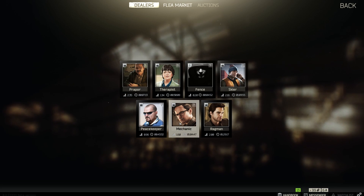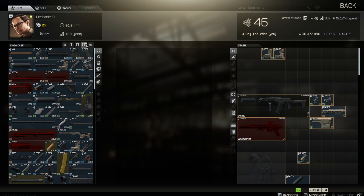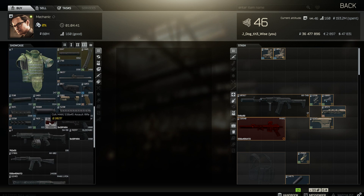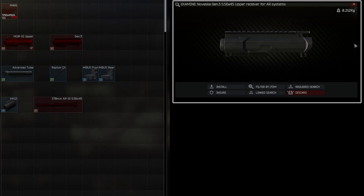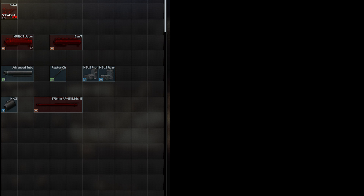To start with I bought a blank M4 lower receiver from Mechanic level 3 for 20,000 rubles. This is the starting point for a full M4 build. The first additions to this are going to be three core pieces that give a nice stat boost to the weapon: an upgraded upper receiver, charging handle, and buffer tube. For the upper receiver there are two options.